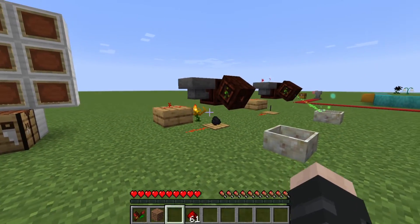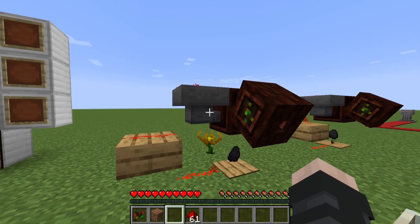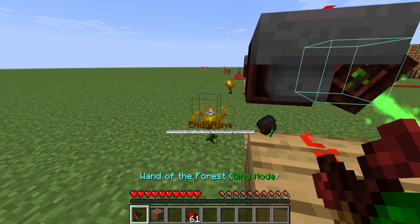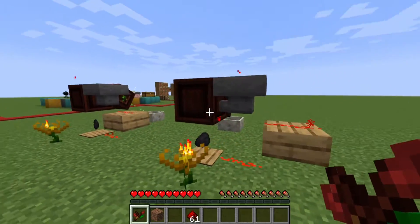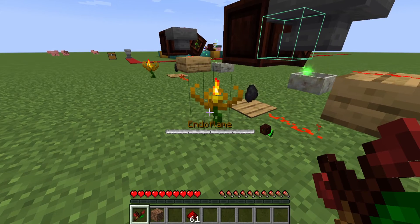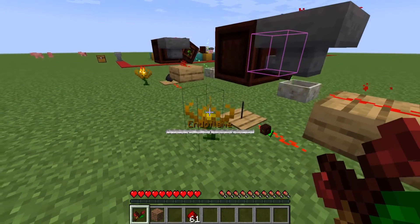Now, this isn't fully automatic — it is semi-automatic. You will need to refill the coal every now and then, and I'm not completely sure if the Endoflame breaks after a certain amount of time. If this is not working, make sure the Endoflame is connected to the mana spreader. If you hover over it with the wand of the forest, it will turn multicolor RGB — and that's how you know.